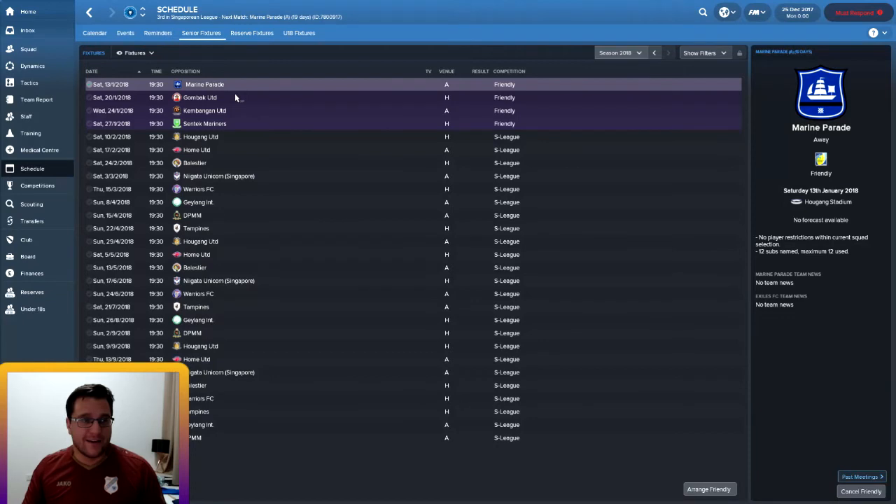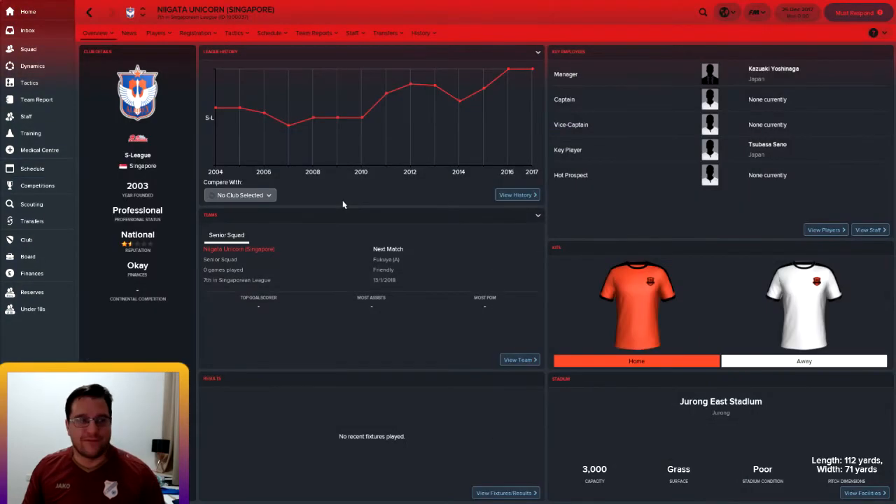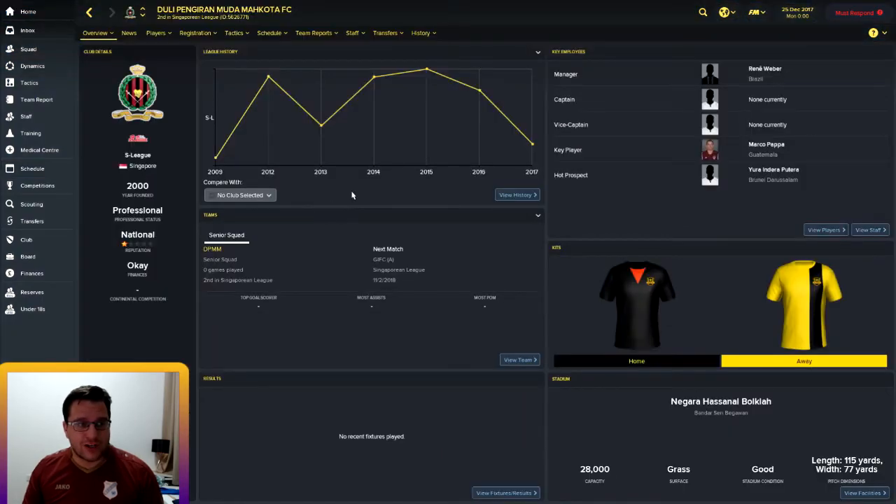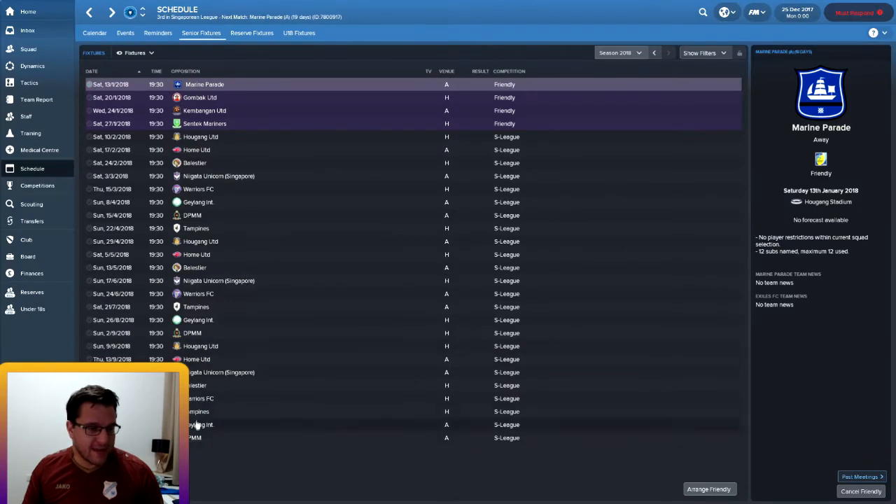We've got friendlies against Marine Parade, Gone Back United, Kembang United, and Sentec Marinas. The Singaporean league is very odd. This team here, Nagata Unicorn, is actually from Japan and plays in Singapore - they've won the league in 2016, 2017, 2018, and it looks like they're going to win it again this year, being something like 20 points clear with 14 games to go. We want to beat their domination. DPMM don't actually exist anymore - that's quite an interesting one. There's also another team from Brunei called Brunei DPMM or something, who also play in the Singaporean league. It's a very, very weird league. Obviously not that many teams, not that many fixtures - but we'll pad it out and see how it goes.